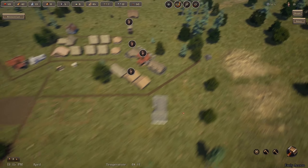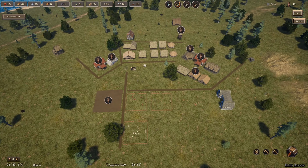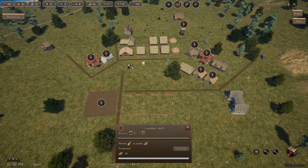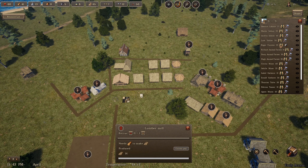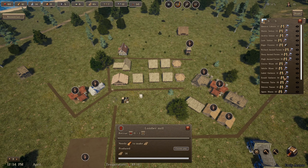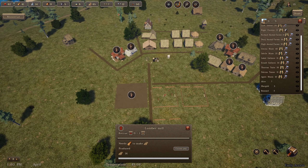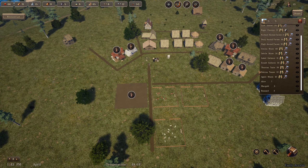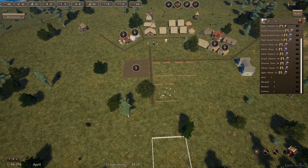Let's get that built — I'll actually pull the lumber mill person out just to get it built. Everybody's got clothes so that's good. Tools are okay, clothing is doing good, medicine's okay. How are we doing on herbs? 37 — that's good. Gotta keep an eye out for the trader; I've probably missed one or two as we've been going.